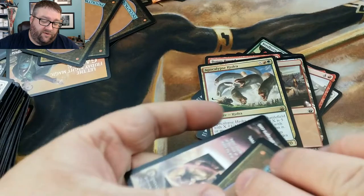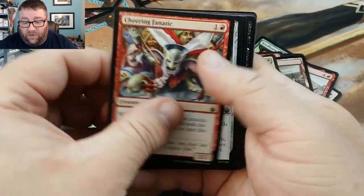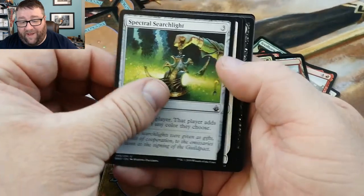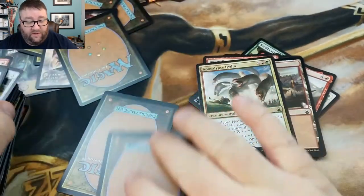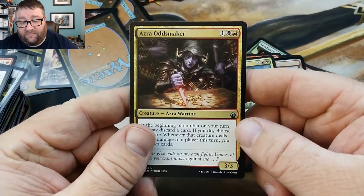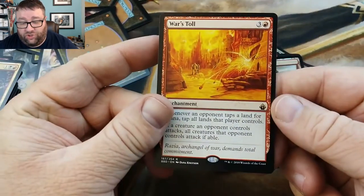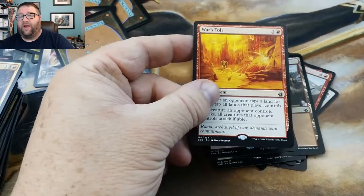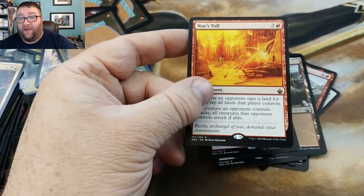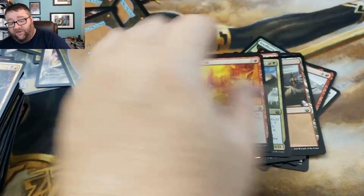Last pack — let's see what kind of good stuff we can get out of here. Cheering Fanatic, Spectral Searchlight, Ezra Odds Maker. And our rare is War's Toll. This card at one point in time the original version went way up there, but now it's 96 cents.